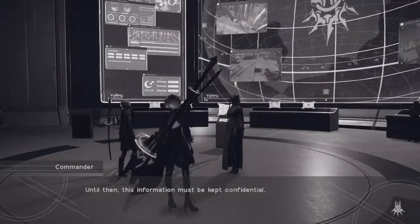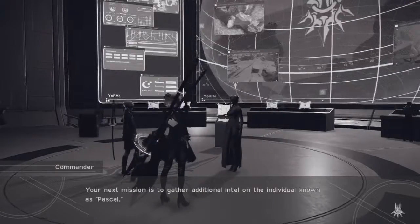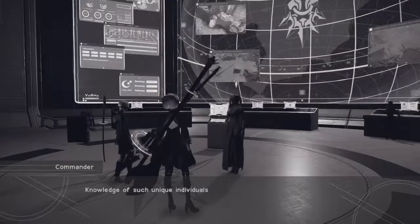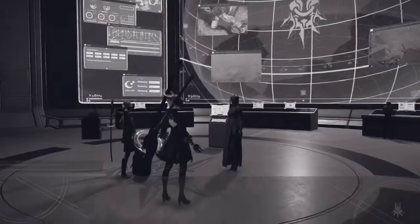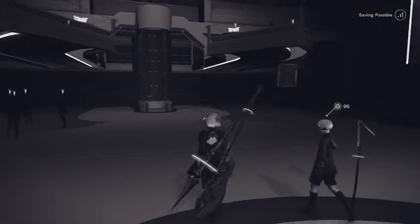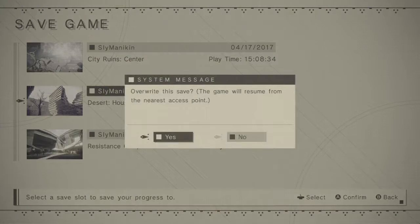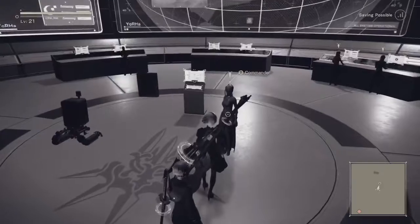The Council of Humanity needs time to formulate a plan. Until then, this information must be kept confidential. Speak of it to no one. Of course. Your next mission — well, we've already failed that, we talked to you. Let's do a full-on save, save over this older one. I swear those saves are actually quicker than the supposed quicksaves.